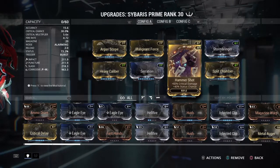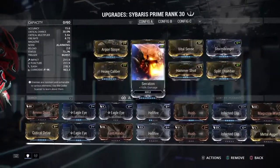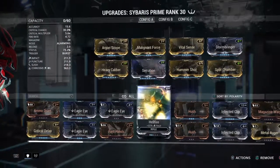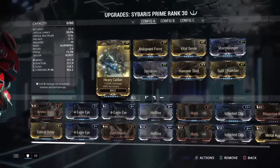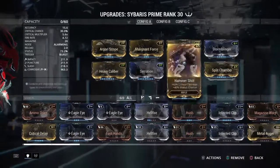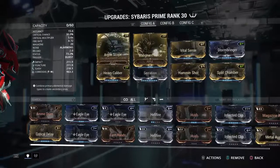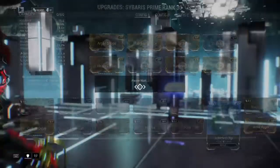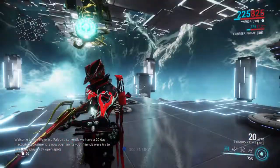We also have Hammer Shot for critical damage and status chance, Serration, and Heavy Caliber. I could forma this weapon again to upgrade my Heavy Caliber, but in reality I don't think I need it. You could also go up to a Rifle Riven, which would add awesome stats, but Rivens are out of my league because they're expensive.